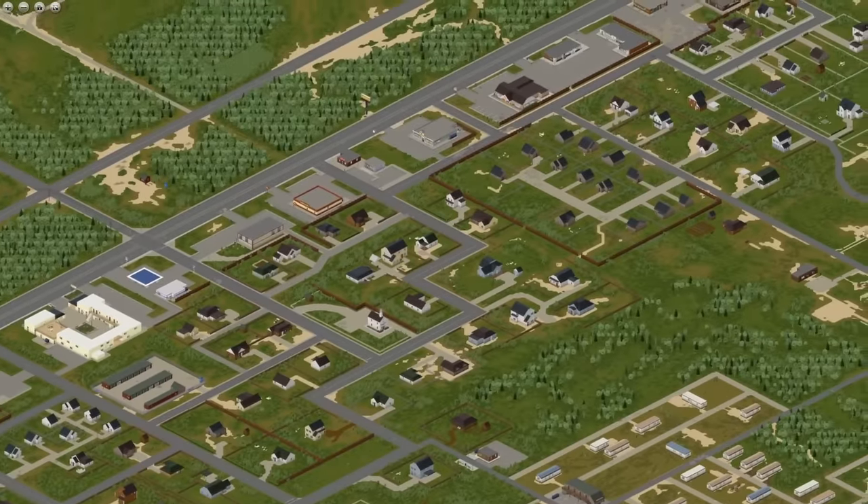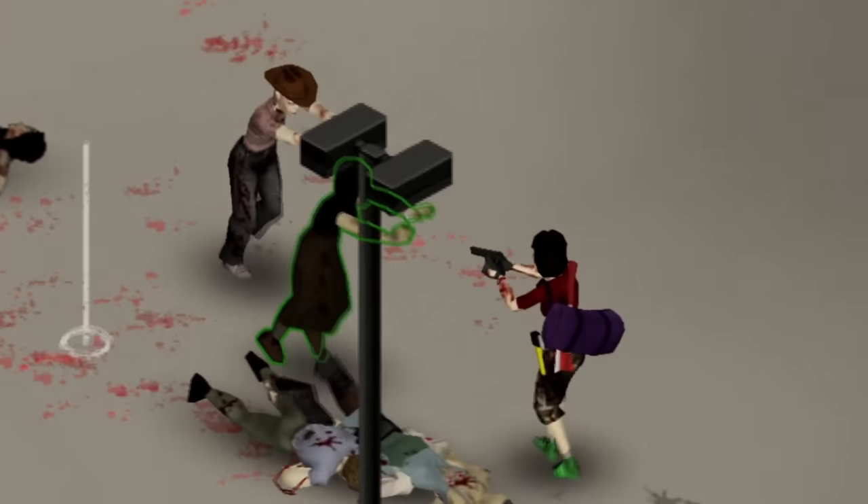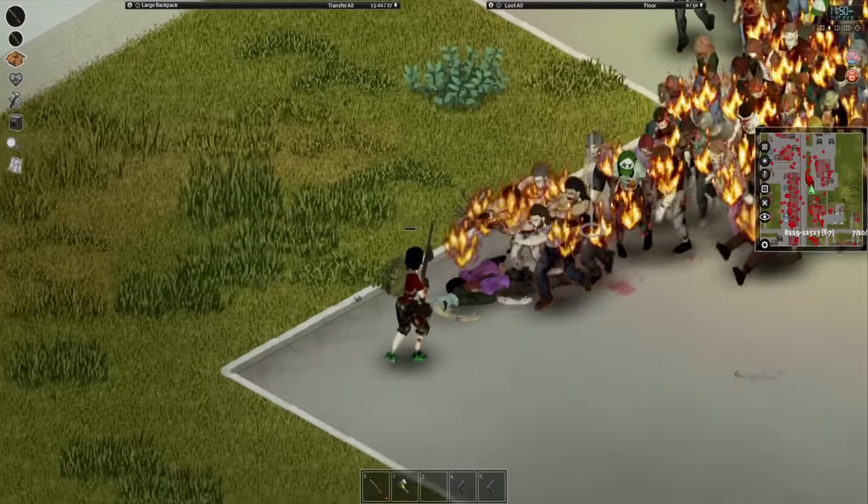But at the very least, we can try to clear out four of the starting towns: Riverside, Muldra, Rosewood, and finally West Point. We're gonna need a lot of firepower, but I think we can truly clean up these streets.